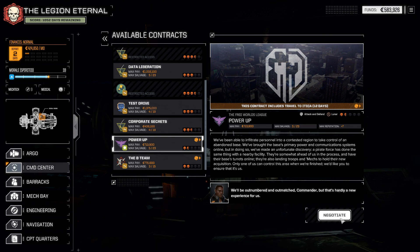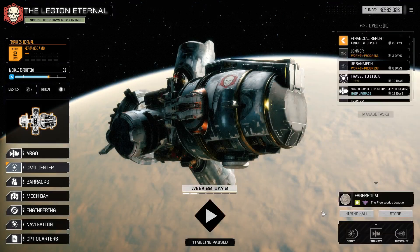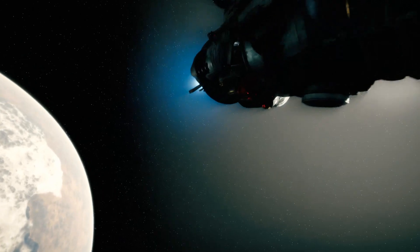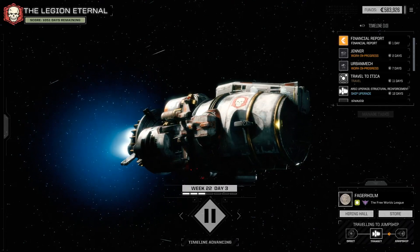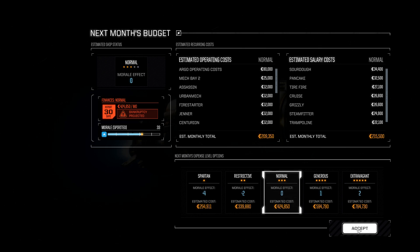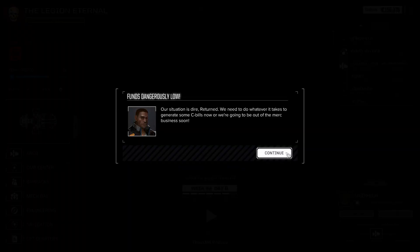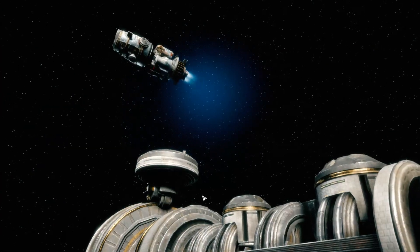We've been able to infiltrate personnel into a contested region to take control of an abandoned base. We brought the base's primary power and communication systems online, but in doing so we've made an unfortunate discovery — a pirate force has done the same thing with a nearby facility. We can totally do this; it's against the pirates, that's fine. We are a little short on cash, but I definitely don't want to go zero-priority salvage. This is going to fly us 12 days to the planet of Ithaca, and all of our mech work will be finished in 11 days. I'm really hoping we're going to have a lot of valuable work available on Ithaca.